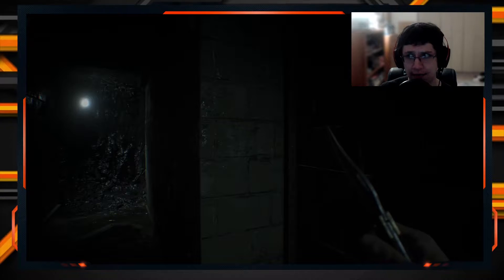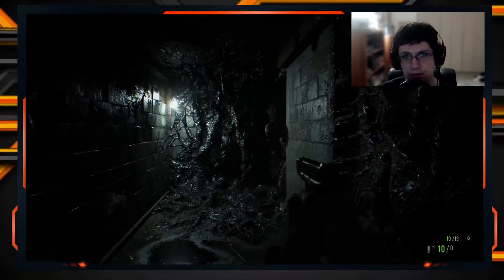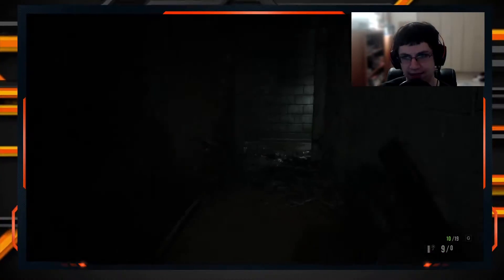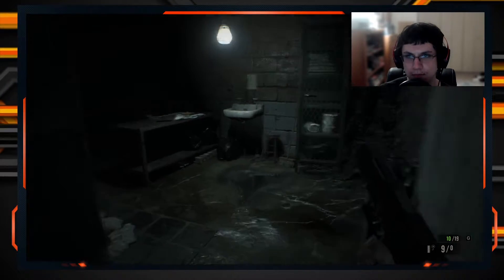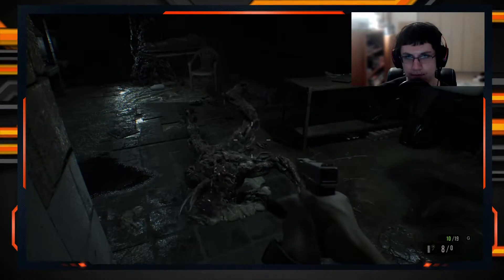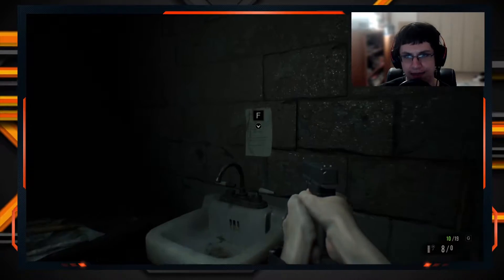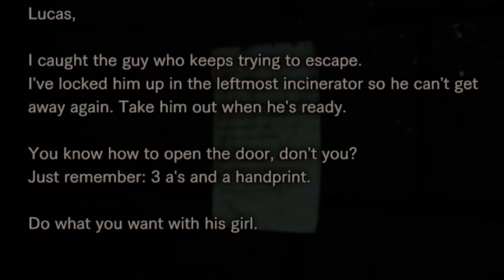Did you hear that? It's you again, you freaks of nature — that's the second one I've killed so far. What do we got in here? Nothing. What's this say? Lucas: I caught the guy who keeps trying to escape. I locked him up in the leftmost incinerator so he can't get away again. Take him out when he's ready — you know how to open the door, just remember three A's and a handprint.